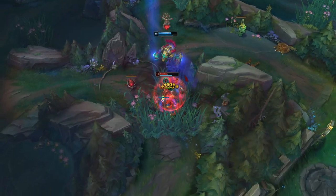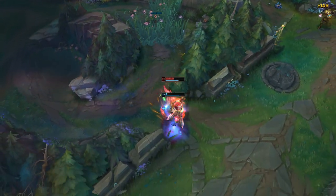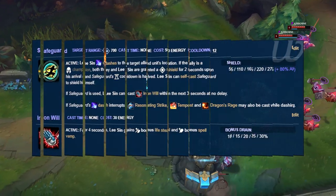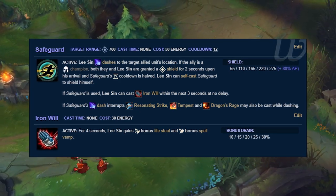Ws tend to supply champions with some form of utility such as a shield or a buff, and that applies in the jungle as well. The best one would have to be Lee Sin's Safeguard. There are a decent number of junglers with really handy Ws, but it goes to Safeguard for its overall flexibility.